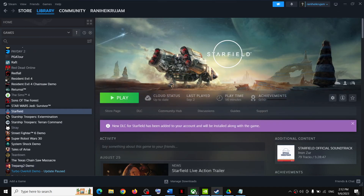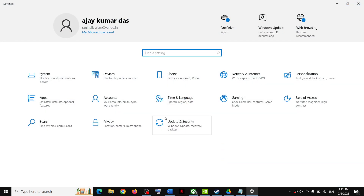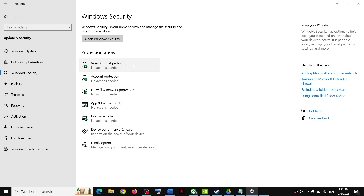If you don't have any third-party antivirus and you are using Windows Security, then open Windows Settings. In Windows 10 go to Update and Security, then click on Windows Security. In Windows 11, click on Privacy and Security on the left-hand side. Then click on Virus and Threat Protection.